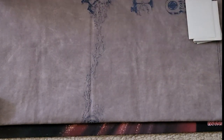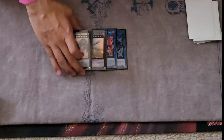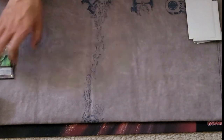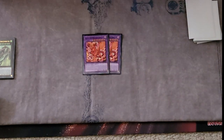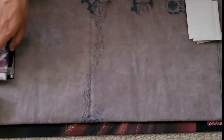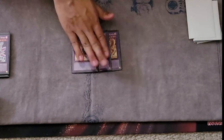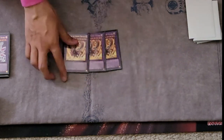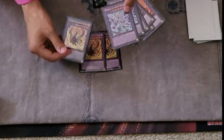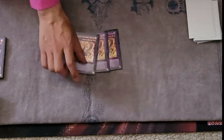For the extra deck: one Link Spider, one Nightmare Phoenix — the staples. The Branded package: Albion, then Rail Cannon — I made it a couple times but didn't make Rail Cannon once unfortunately. Three Albion, three Mirrorjade — the staples. Three Lubellion as well. If you're playing extra half you must play this because you banish your Albion and next turn you can still make Mirrorjade with 3000 defense.